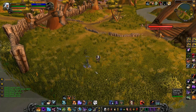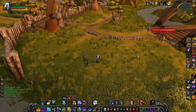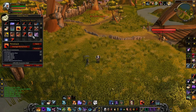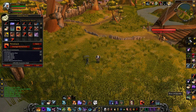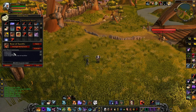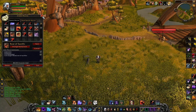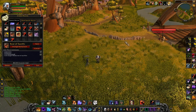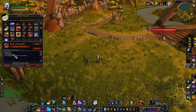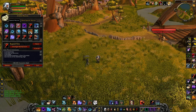You need to switch your pet family from Ferocity to Cunning so you get Roar of Sacrifice — that's really important. You also need a macro for Roar of Sacrifice: use Pet Passive, Pet Passive, cast Bullheaded, so if the pet is CC'd it will break free and come to you and cast Roar of Sacrifice. Just put cast, target your name, and Roar of Sacrifice.